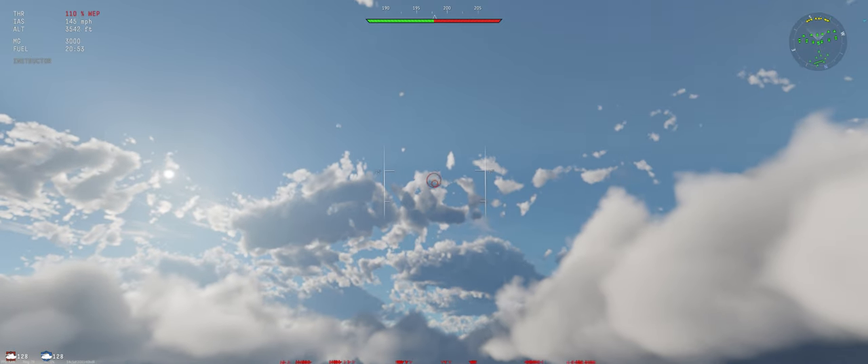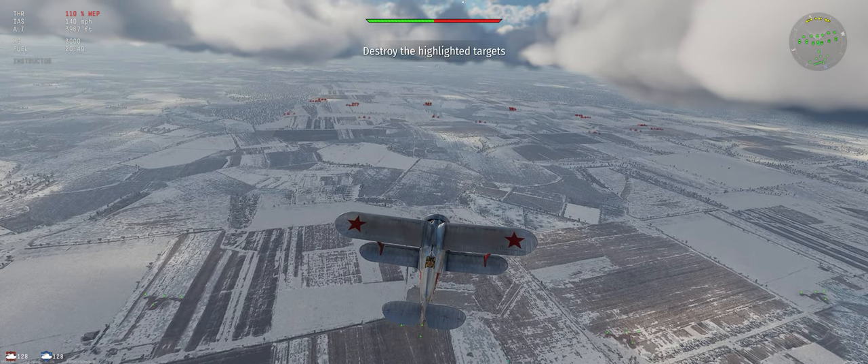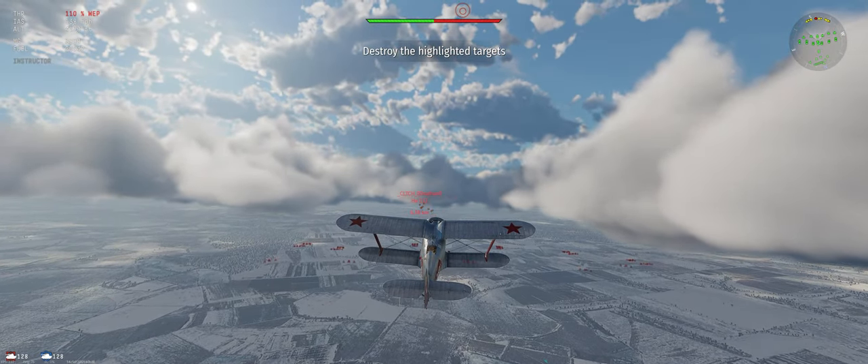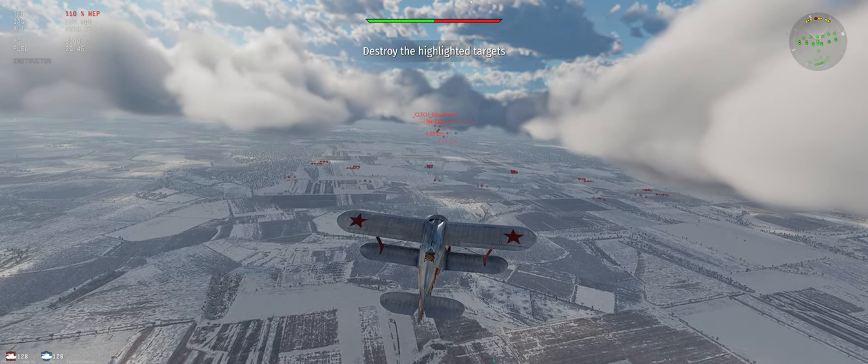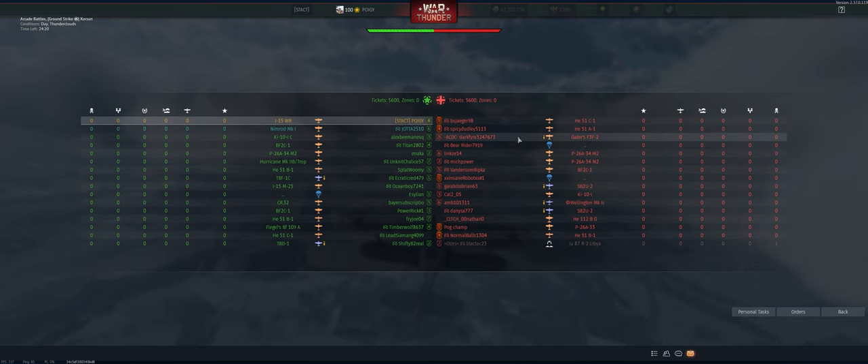We'll start off on a 30-degree climb. It's going to do two things for us: one, it's going to give us an energy advantage against most of our opponents, and secondly, it is going to make it so we're not the first target they go after. You do not want to be at the front of the line.